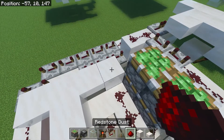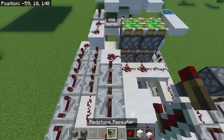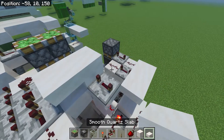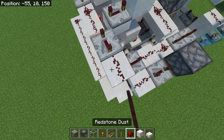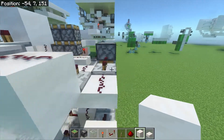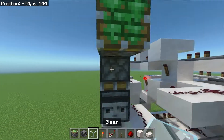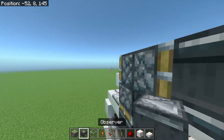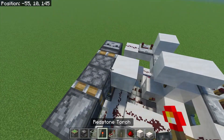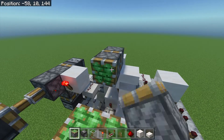Now we place redstone dust here and here, with redstone repeaters along here. Redstone repeater here. And block and a slab there. Now add a repeater set to 4 ticks, and some redstone dust, along with the block here. Now place 2 sticky pistons facing in opposite directions here and here, with one observer facing out, one observer facing down. Now add a block with a redstone torch here. Now add a block here. Now add sticky pistons in the following locations.